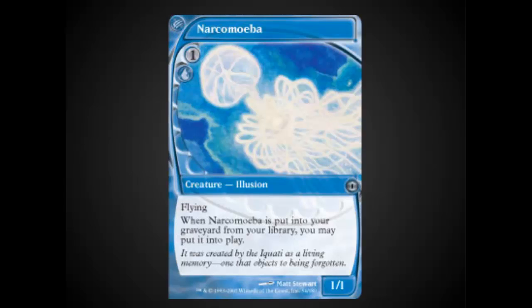Narcomoeba is another wonderful card in this deck. It gets creatures directly into play while you are dredging. You often sacrifice Narcomoeba to a Cabal Therapy so that you can put additional zombies in play.